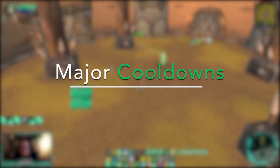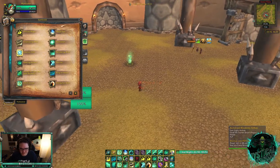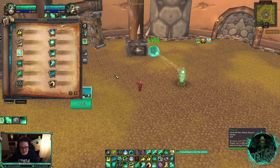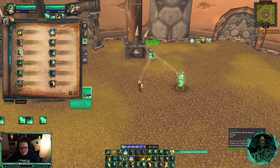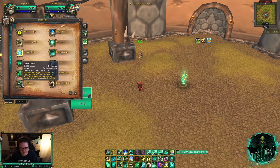One of Mistweaver's biggest weaknesses is cooldowns. Our major cooldown is Life Cocoon: it gives your teammate an absorption shield and increases all your HoTs on them by 50%. After Life Cocooning, instantly throw Renewing Mist — it's instant and can't be interrupted — then try to sneak in Enveloping Mist. With the Nourishing Chi conduit, after Life Cocoon expires you get a HoT-buffing proc for another 5 seconds. Life Cocoon is usually the last cooldown I use since it's really the only one we can use directly on an ally.